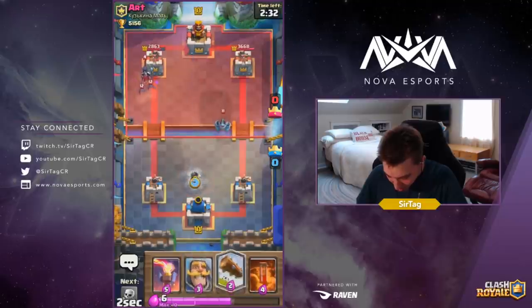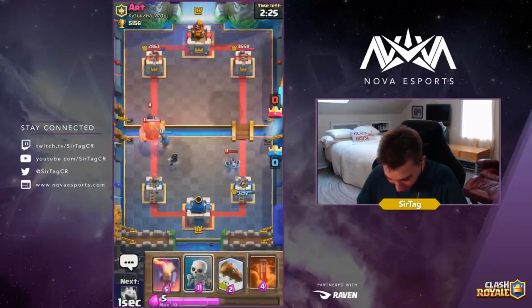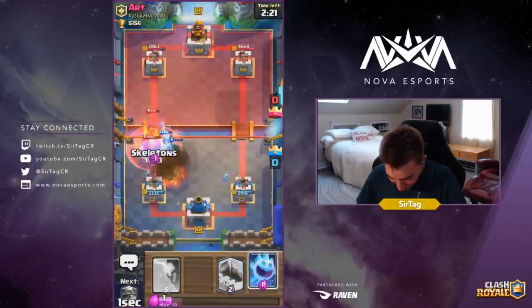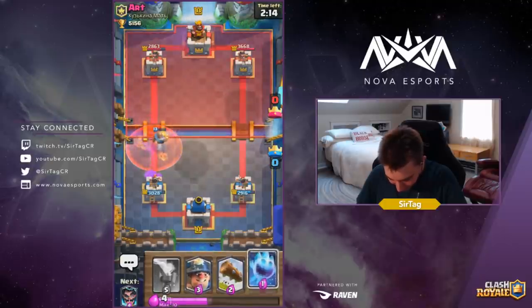Anyways guys, we're gonna be dropping the Electro Wizard. We'll be dropping a Poison on defense and also dropping Skeletons. No need to drop the Inferno Tower — we were chilling, no problems. Santa Claus is only gonna get one hit on the tower.